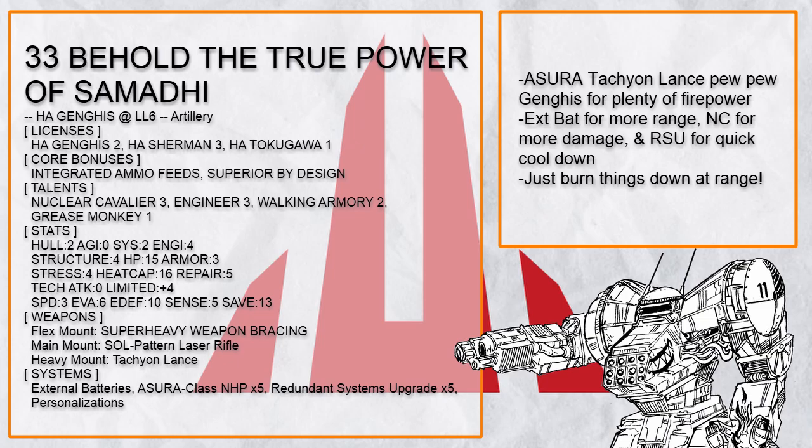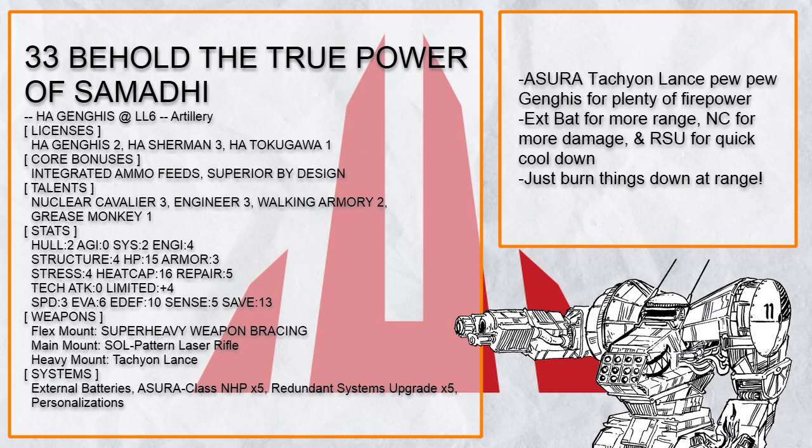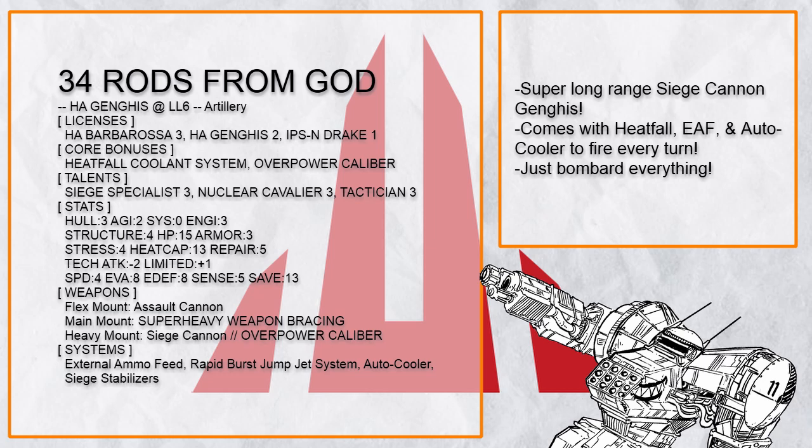Behold the True Power of Samadhi is an Azura EXT Bat Tachyon Lance Ganges that's going to do a lot of beam spam with RSU for quick cooling. Yes, this is basically a standard Sherman build in a different frame, but it works. Rods from God is instead a siege cannon Ganges, which uses heatfall, overcharge, and external ammo feed for quick reload and auto cooling — allowing it to fire the big cannon every single turn.